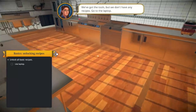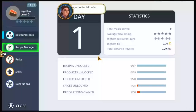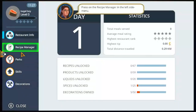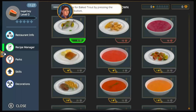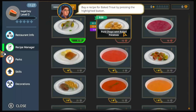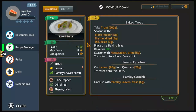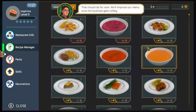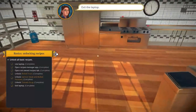We've got our tools but we don't have any recipes. Go to the laptop - I want to cook food! Now we're on the discount menu and we're gonna buy a recipe. Press on the recipe menu, press on not owned. Buy a recipe - baked trout. This is a baked trout. Now how do we buy it? Exit the laptop - I exited.